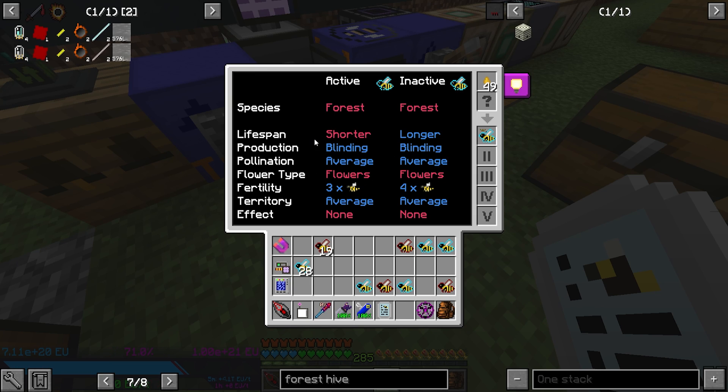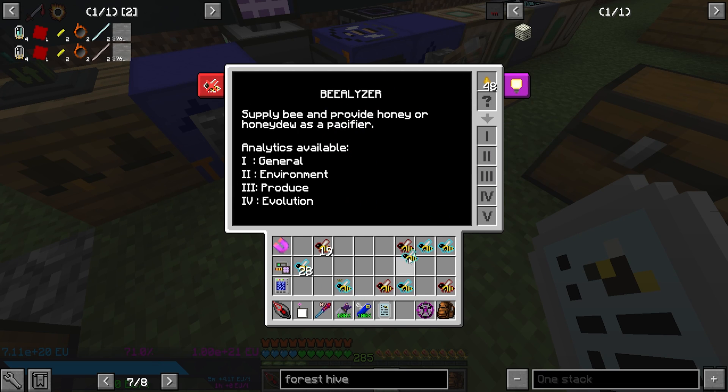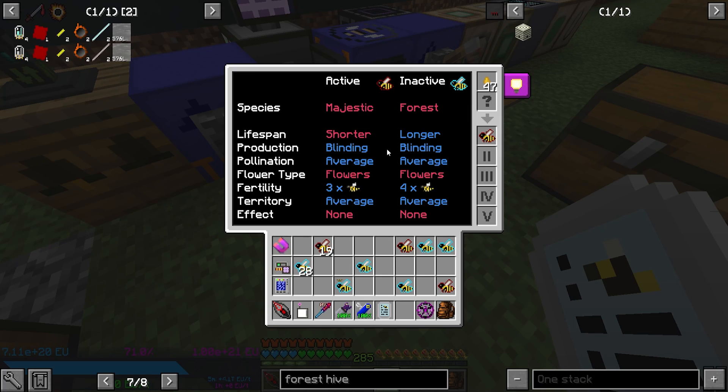You can also see the Forest here. The Majestic is still here — 4-4. Majestic is still here with the longer blinding on this side. So now I'm going to take this Forest Princess, put it with this Majestic drone, and combine it. So now I have a Forest Princess and some Majestic drones. Now I have longer, but this is still slowest. This is blinding, 4x average. You can see some of the stats carried over here. However, I'm just looking for the blinding trait to come over. That's what we're trying to go for here.